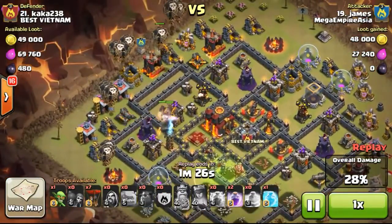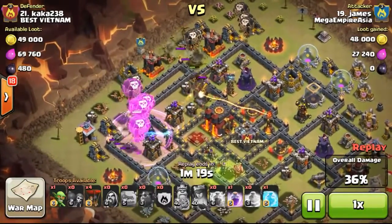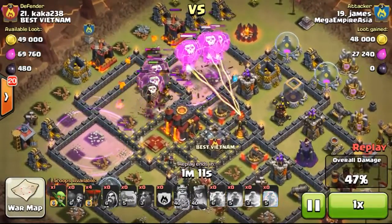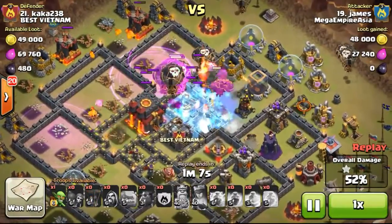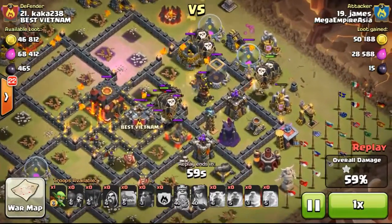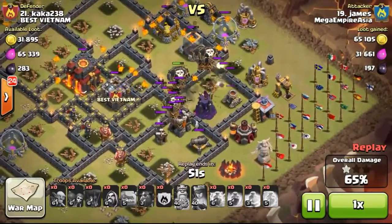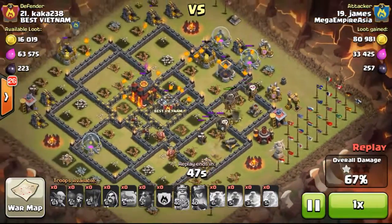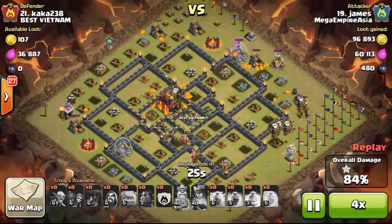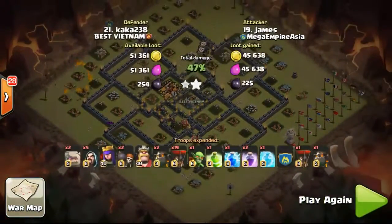Now let's see the air attack. Going ahead on the left side, dropping 2 lava hounds first, then a third on the top left, then the balloons going in rage mode taking out the left structures. Dropping another rage spell on the top with balloons following behind. Left with one more freeze spell — dropping it on the last inferno tower with the X-bow. The pups came out as the lava hounds exploded, and the last air defense was taken out by the remaining balloons. Eventually just one wizard tower left, the rest being ground-attacking defenses. He's practically going to 3 star this base — cleaned up by balloons, pups and goblins clearing remaining storages. A very nice 3 star done by James.